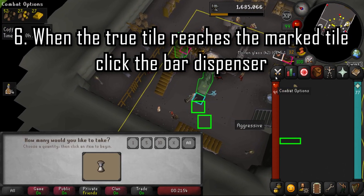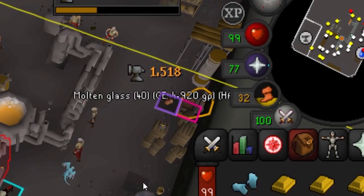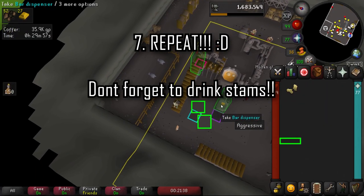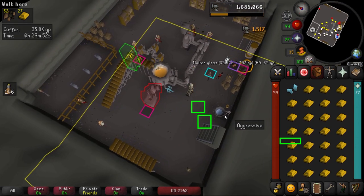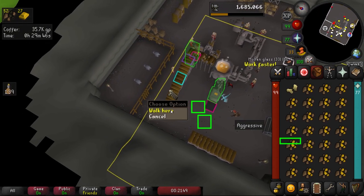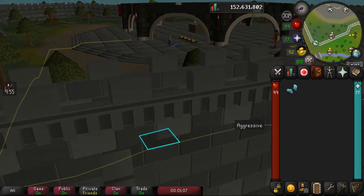Start holding down spacebar once your true tile is in front of the bar dispenser, then click on it. When the chat box pops up, equip the goldsmith gauntlets and run to the bank quickly. If you didn't get the big XP drop, or you got two, you did something wrong. Keep repeating this process, drinking staminas when needed. With low ping and one-ticking all required actions, you can hit 400,000 XP per hour without the smithing cape or max cape.